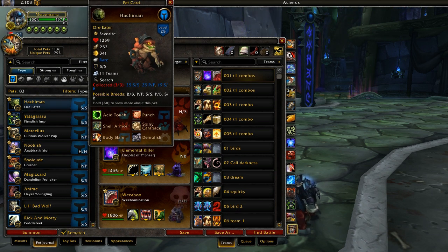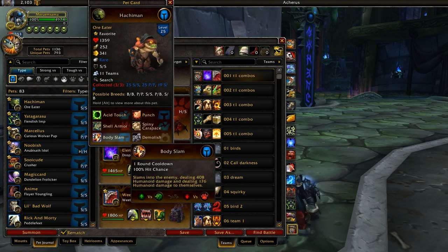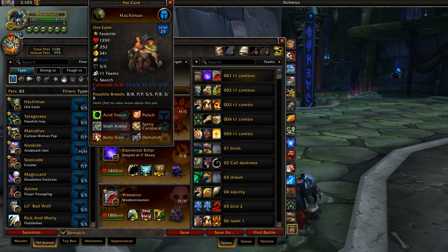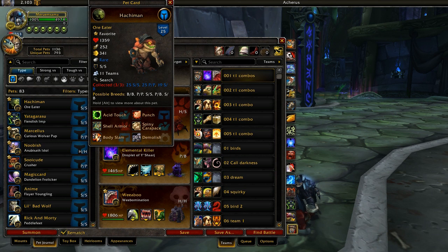They have the same moveset you're going to use, which is Acid Touch, Shell Armor, and Body Slam. Shell Armor used to last for 3 turns, but now it only lasts for 2 turns, so you can't get 2 Body Slams out of it anymore. The overpowered thing about it was being able to throw up Shell Shield and take almost no damage for 3 turns while getting 2 Body Slams out of it. Now you can only get 1 Body Slam out of it while taking no damage. So it's still good, but it's not completely broken like it used to be.